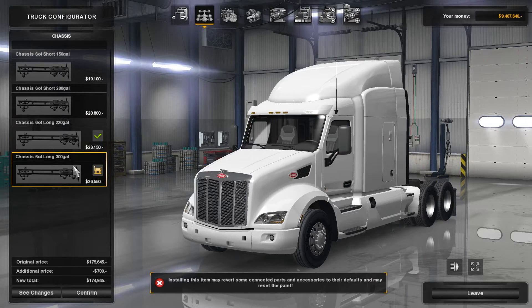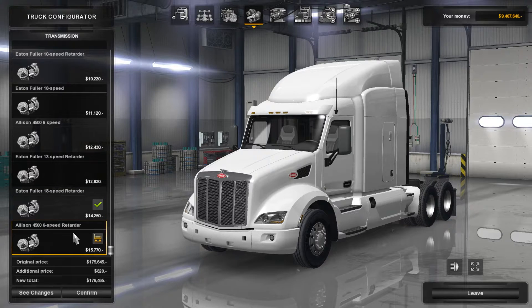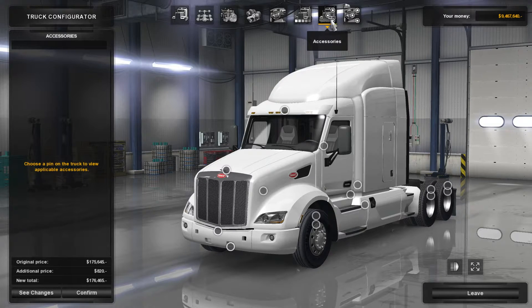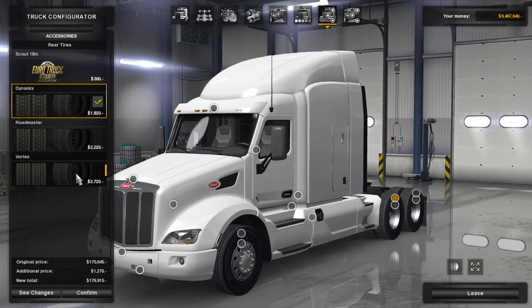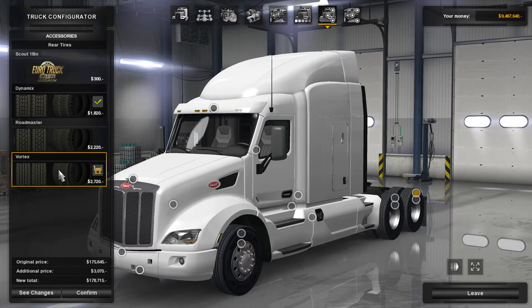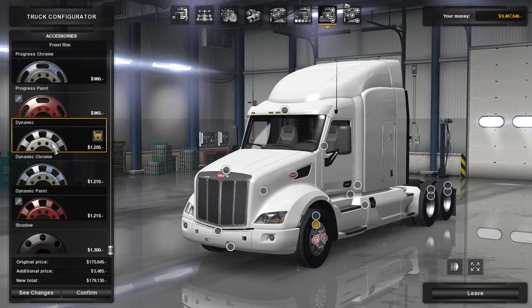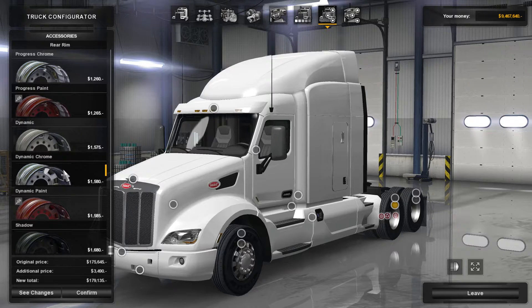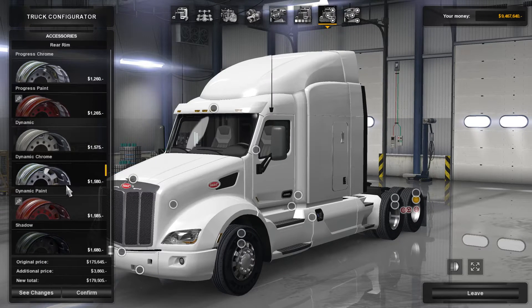So we're going to go with the 300 gallon tank, the high-end Cummins engine, and the six-speed transmission. Vortex tires — I don't know why they don't just let you do one, because you're going to have a vortex on one of them anyway. Front rims are going to be the Dynamic Chrome. They should put a Volvo in the game, an International, and a Mack in the game.